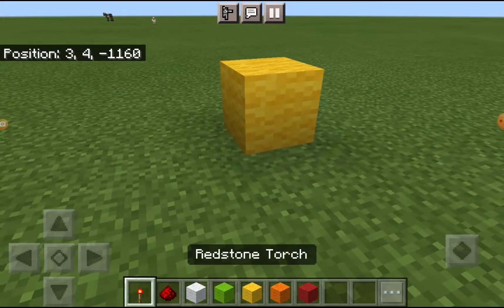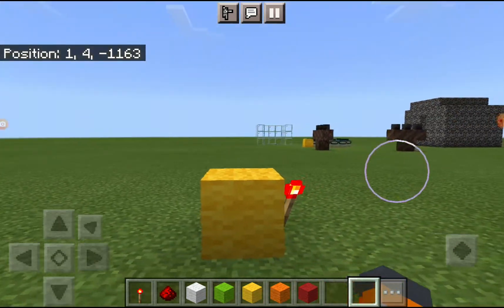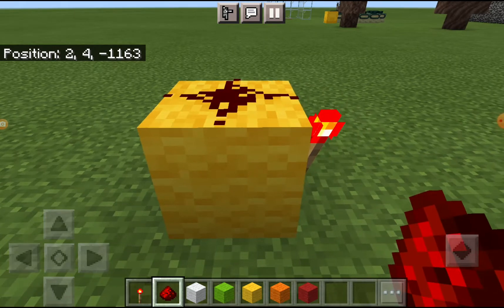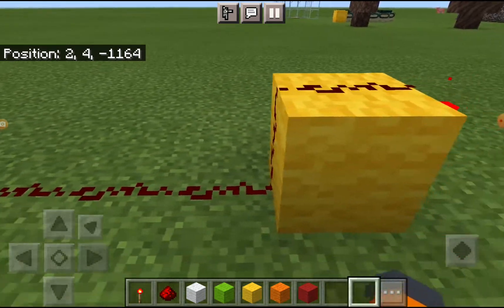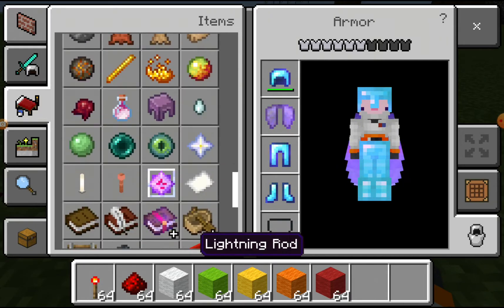Glass, whatever — a structure block. Is that enough? It'll work. Then you place down the redstone torch on the side of it, then you place the redstone dust on top, and then connect it to the back.